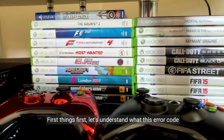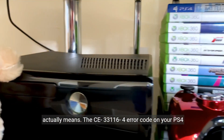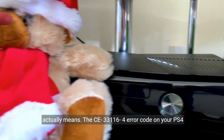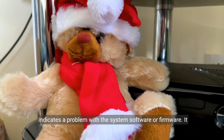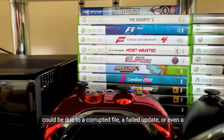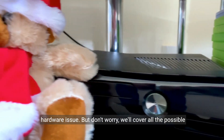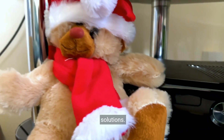First things first, let's understand what this error code actually means. The CE33116-4 error code on your PS4 indicates a problem with the system software or firmware. It could be due to a corrupted file, a failed update, or even a hardware issue. But don't worry, we'll cover all the possible solutions.